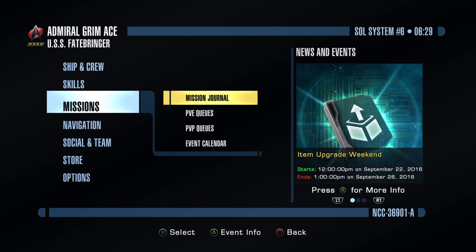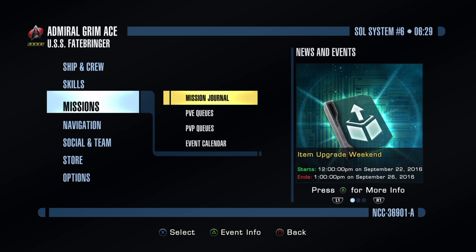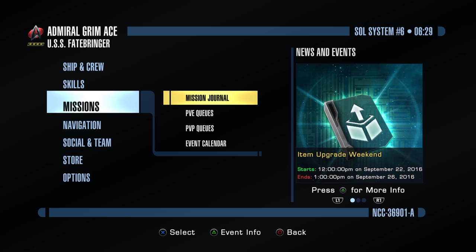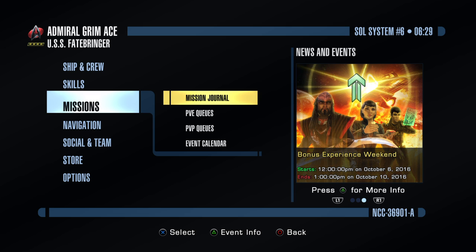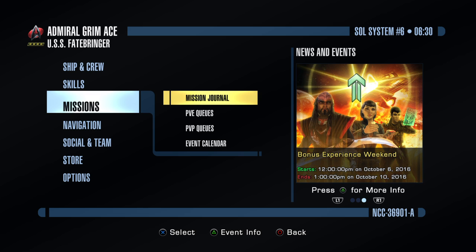Each ship kind of performs its own role. Carriers are going to be tanks and healers — they get a lot of threat generation so all enemies come after them first, and they have a lot of self-heals. Science vessels are going to be offering buffs to your team and debuffs to the enemy. They have cool abilities like Gravity Well, which sucks all enemies in an area into one spot, and Scramble Sensors, which makes those enemies fight each other.